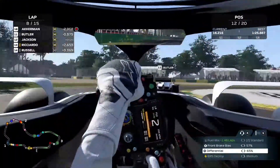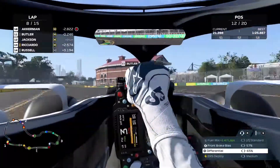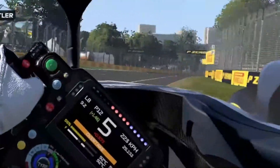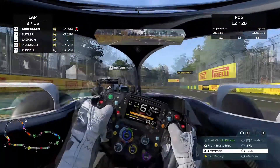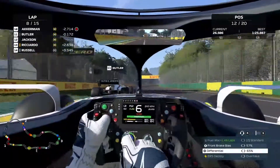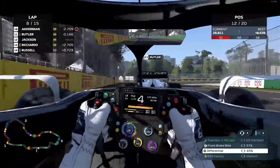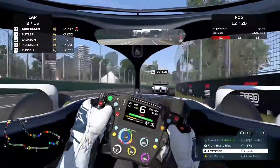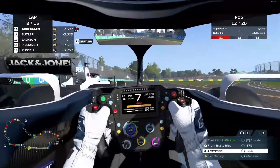I'm already in Butler's gearbox, which had not been the case during most of my attempts. What I find interesting is that you can take that curb on the inside and nothing really happens - some curbs your car will fly off, and on this one it stays perfectly on the track. I can almost touch Butler so I'll get him as soon as I possibly can, doing the same as I did with Russell on the same part of the track.